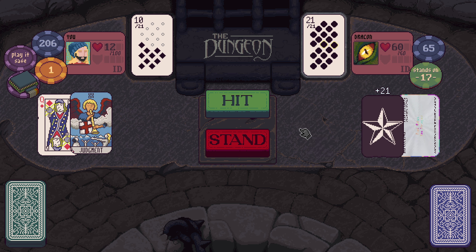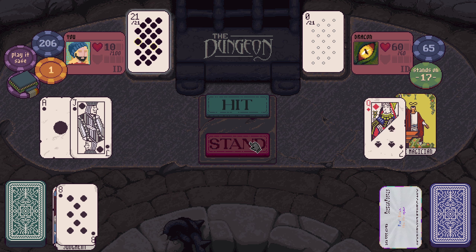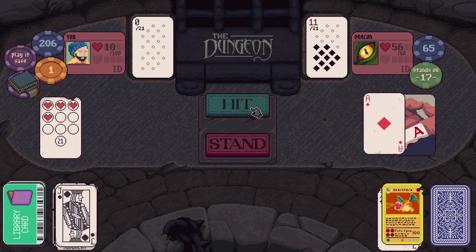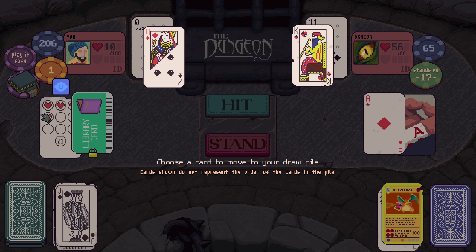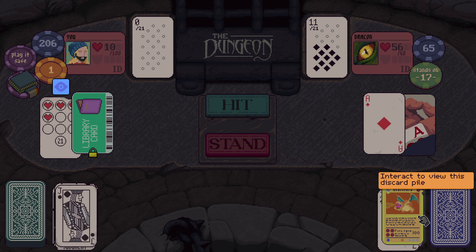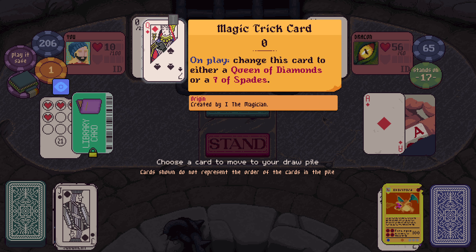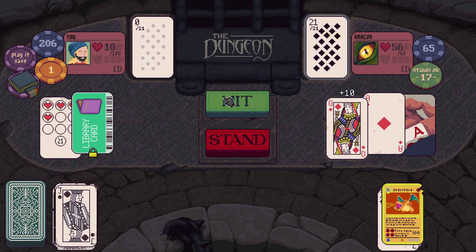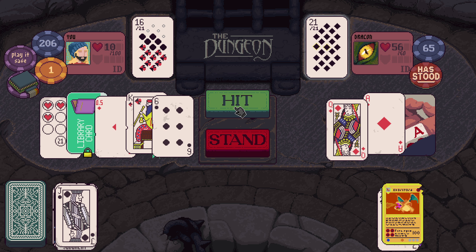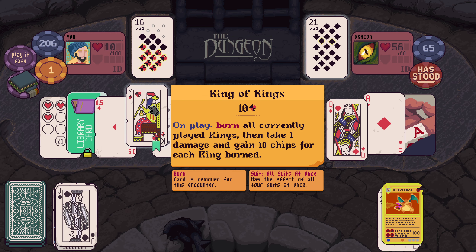Choose a card to move to my draw pile. On play, burn all currently played kings and take one damage each and gain ten chips. Are they going to be able to make more kings? I don't know that they can. They don't get magic trick back, do they? That's unpleasant. If I could have drawn a ten and got wild, it would have been so good. If we bust, we lose, so we can't hit. We just can't.